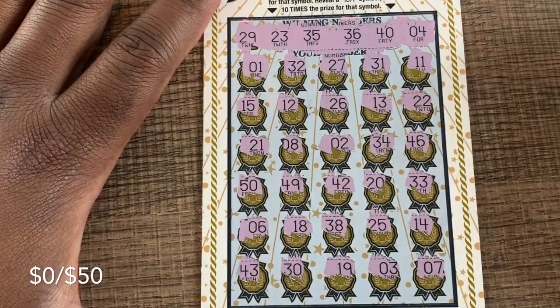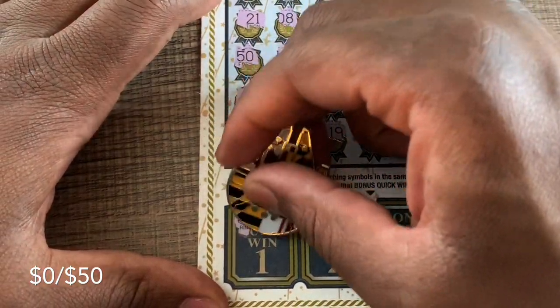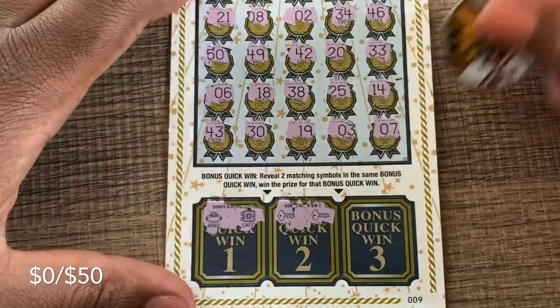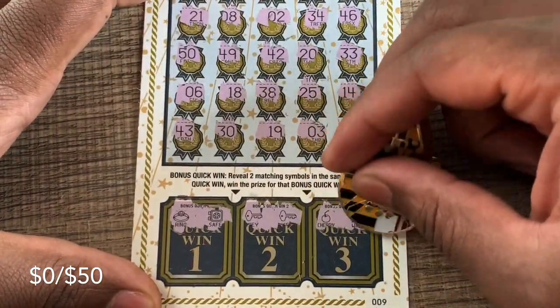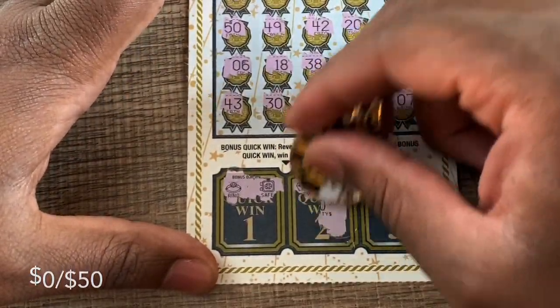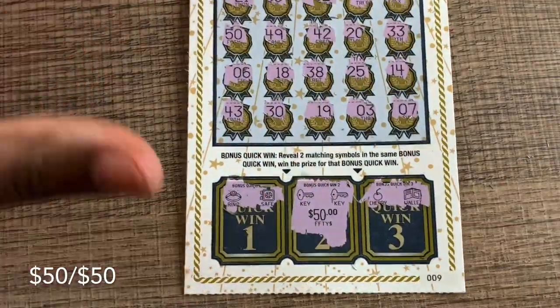Last chance to match — the number is a 7. Alright, bonus quick-win area: need two matching symbols. Hey, a key and a key! Thank goodness. They'll probably put 50 underneath there — they always put a 50. Hey, at least it's not gonna be a bust session. We get 50 — we got our money back! Break-even session thanks to the bonus quick-win area on the Winner Circle ticket.